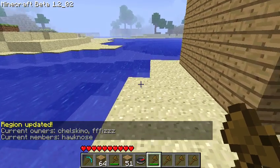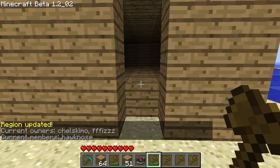So now you can see I've got two owners — myself and Chelskimo — and Hawk Nose as a member. This concludes your video on how to make protection on the MyMinecraft.com server. Thank you.